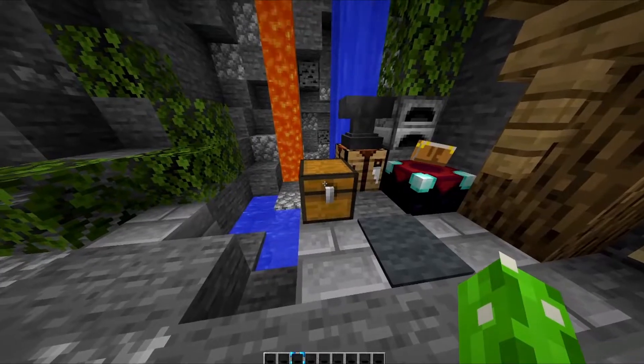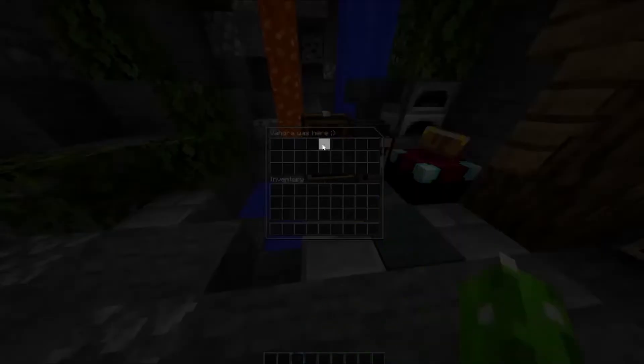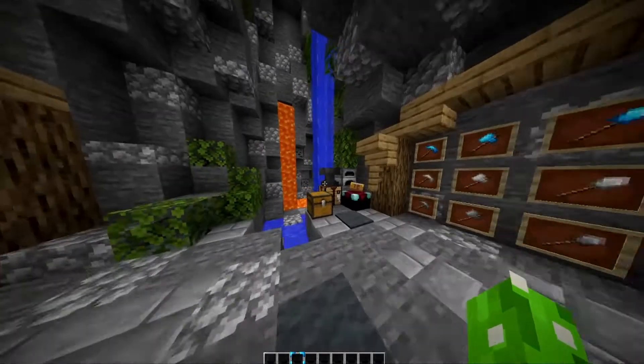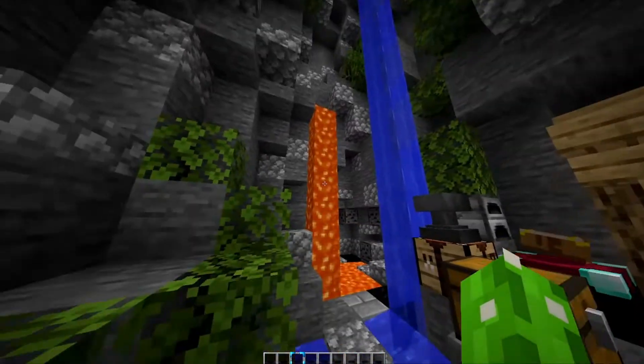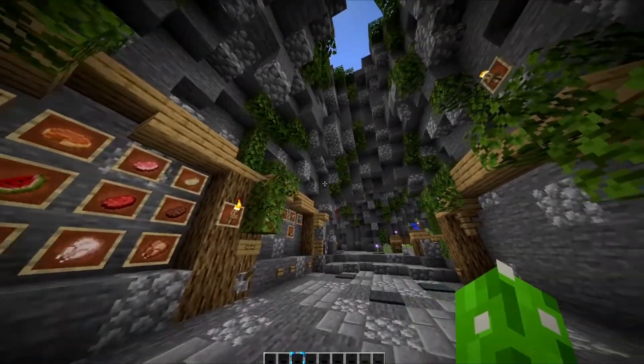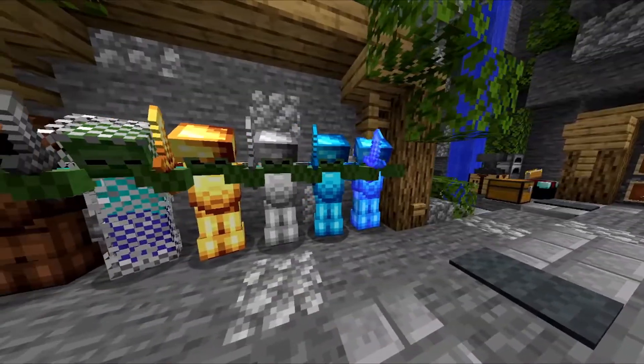I also haven't said this yet, but this entire texture pack is on dark mode. I love this — the entire thing. It is absolutely beautiful. The water and lava look normal. Most of the blocks look normal because yes, it is a default edit. Here's what all the armor looks like.